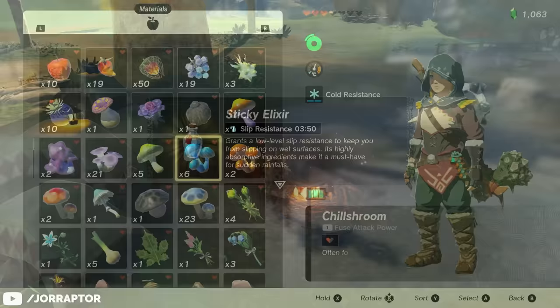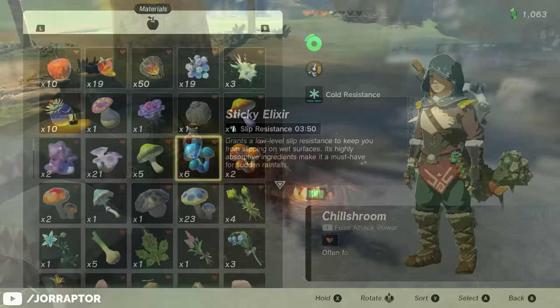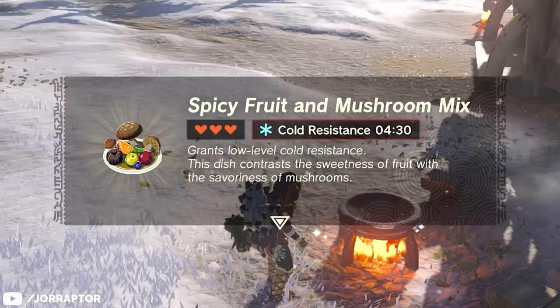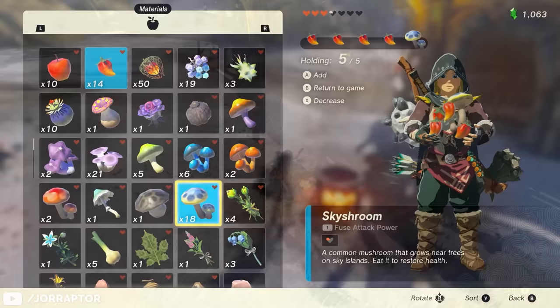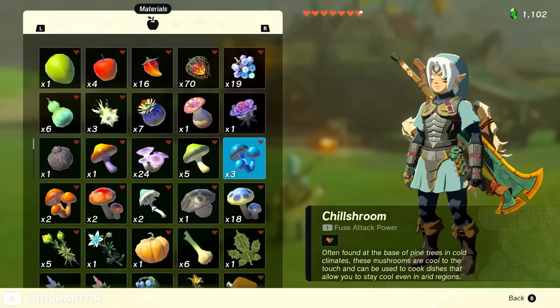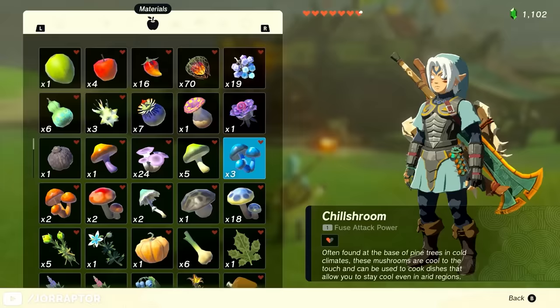If you want to cook meals with a specific buff in mind, like spicy dishes for cold resistance, you can increase the duration of the buff by adding more peppers. A dish with 4 mushrooms and 1 pepper grants cold resistance for 4 minutes and 30 seconds, whereas cooking 1 mushroom with 4 peppers gives a cold resistance buff lasting 10 minutes and 30 seconds. These show up as separate recipes in your cookbook for added convenience. If you have trouble coming up with recipes, there's a link with useful ones in the video description.